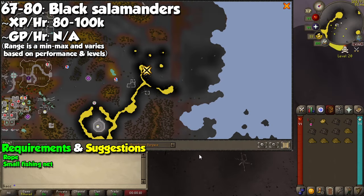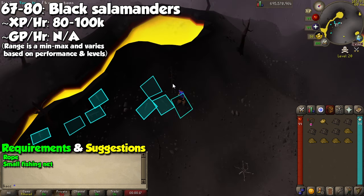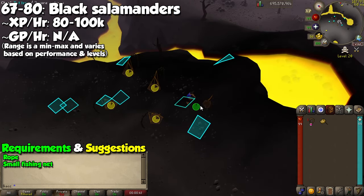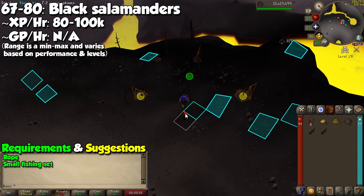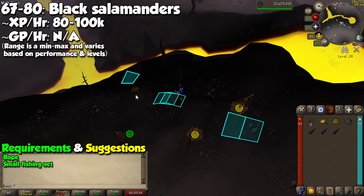Bank your spades, because we are now going to the wilderness to catch Black Salamanders from levels 67 to 80. Take the same tools as before, remembering that you can set 5 traps here due to the wilderness bonus. I recommend tagging all of the Black Salamanders to see them more clearly. Simply set up your traps and release the salamanders when you catch them. For this method, you can see experience rates between 80,000 and 100,000 per hour, as long as you don't get PKed.